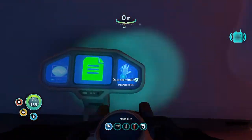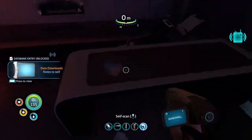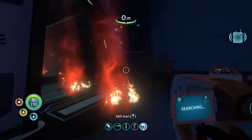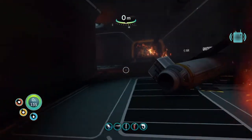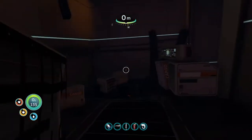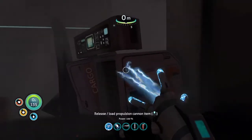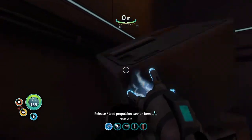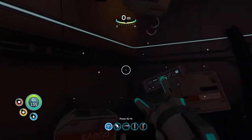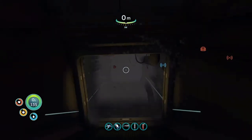Alright, here we go. Get all that cleaned up. We got a data terminal - we'll take that. Scan anything. There's a poster though - we'll take it. I don't really know what I'm going to do with the poster, but sure. So we also got a message. Right here is where I figured we would need the propulsion cannon. I don't know how to use it. Look at that. Now, how do you let go? Dude, that's cool. And now we can just walk past, right? I figured we would need the propulsion cannon.